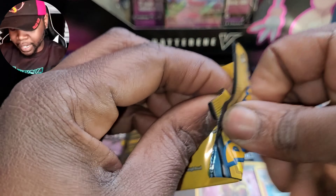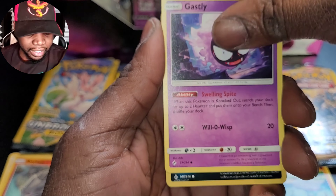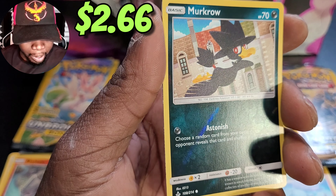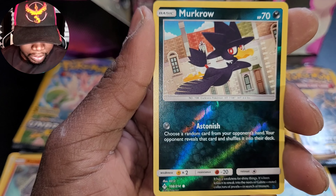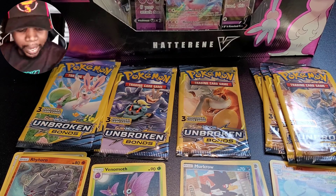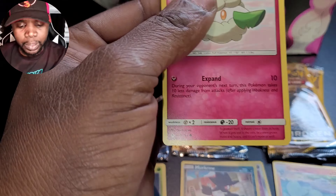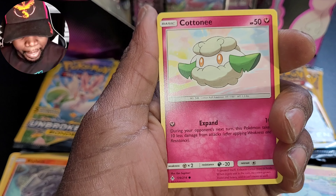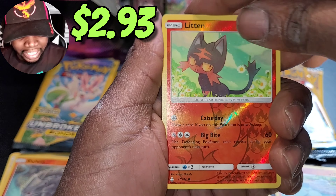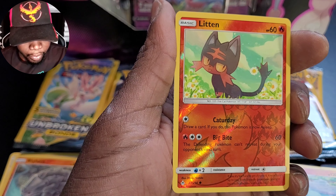Eventually I'm gonna have to phase those out and just focus more on one set. We have Gastly. Reverse holo Murkrow - not only is it reverse holo but it's the first one I ever pulled - and a dark energy, nice little pairing there. Next we have Lucario and a Melmetal, getting warmed up. Maybe we can pull something crazy out of these last cards - I doubt it but we'll see.